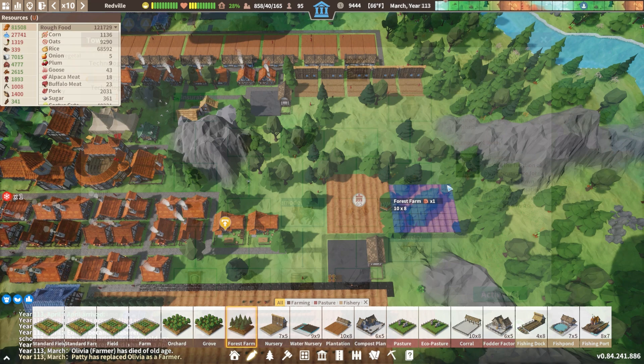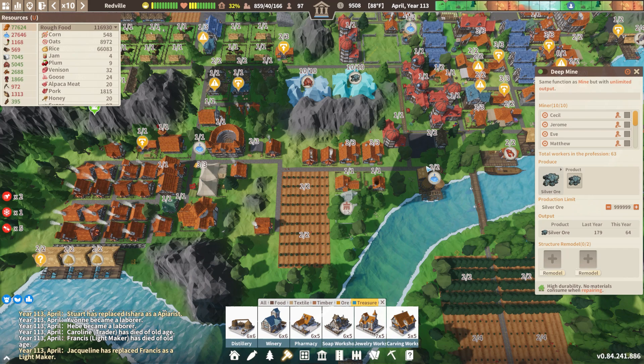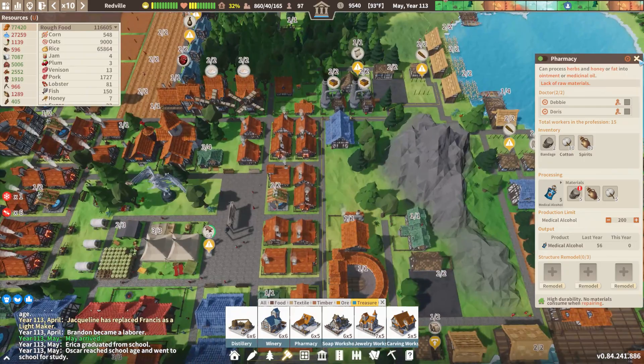Jewelry — we're going to grab it! We don't have a whole lot of toolkits but we're going to get it started. That's got to be under treasure — yes! Let's get this jewelry workshop going. How are you doing on silver? 53 store now — great. Here's our mint — what have we made so far? A little bit of coins, a handful — doing all right, that's cool. This guy — we've got bandages being made now, using our cotton and spirits for medicinal alcohol. Let's double up the workers there.